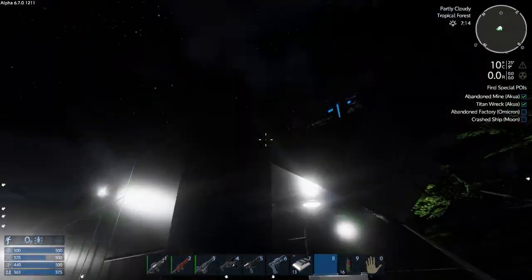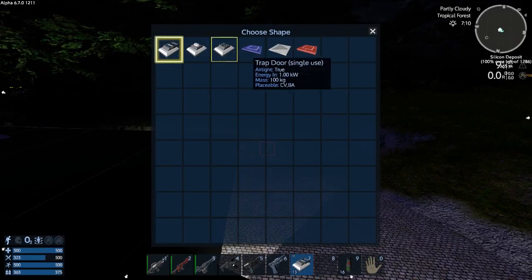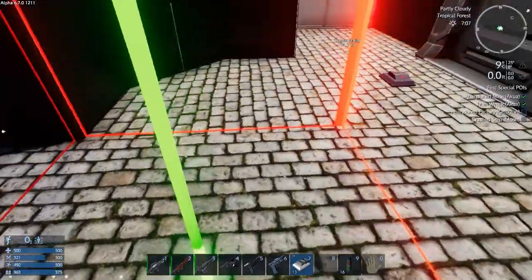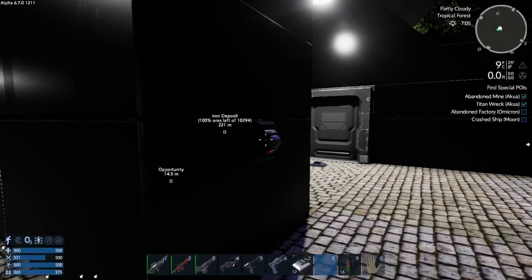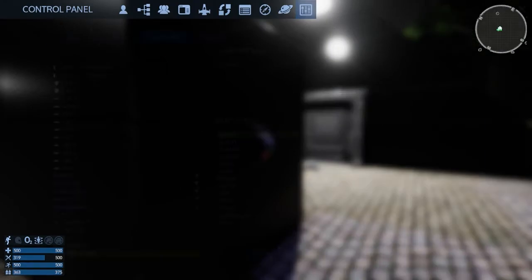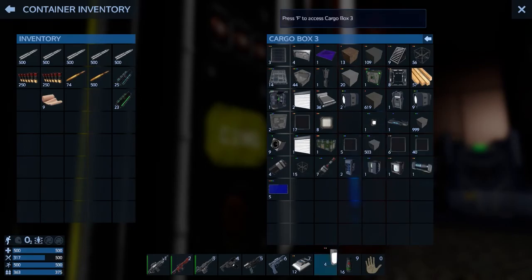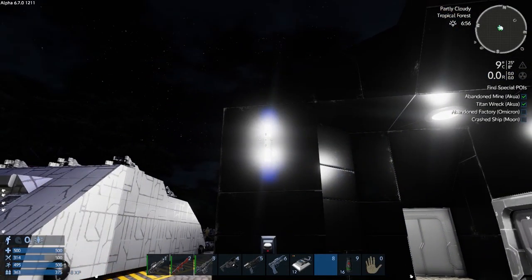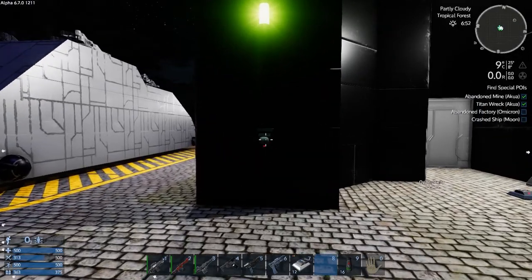I'm a bit disappointed with the sensor and signal logic blocks so far. We have a motion sensor and a light barrier — the motion sensor actually makes more sense to me. From here, I'll name it 'Motion.' Let me see if I have an extra light or something. I'll set this up to be green with a low range so it has minimal impact.